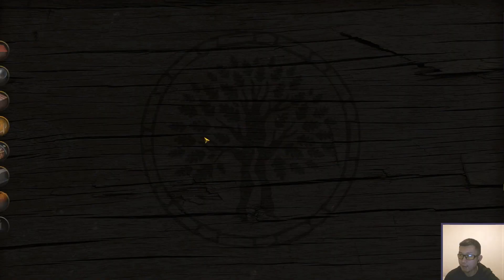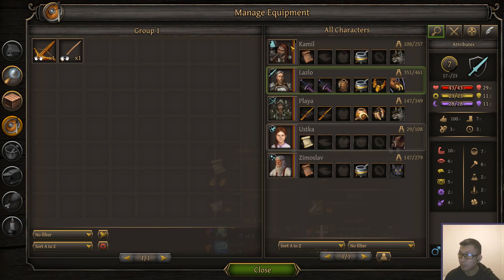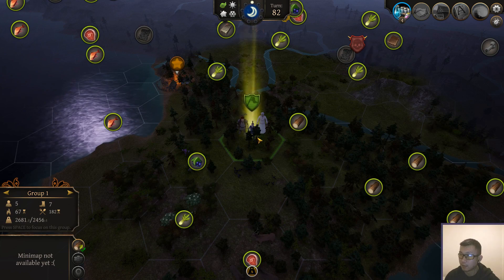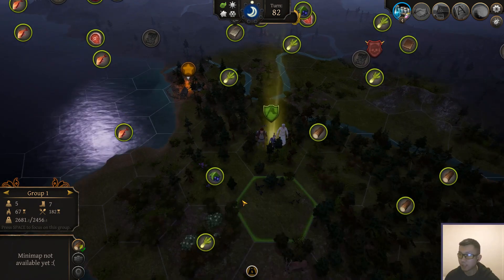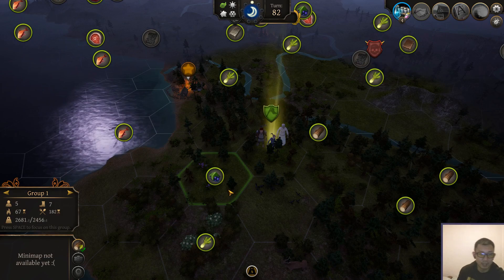Let's double check — we have all our provisions. We have a bunch of food types, food for 182 turns. We have a bunch of different wood, enough for 67 turns of fuel. We have decent equipment on everybody. Wild grows up in 10 turns. Let's set sail — we're going to go here to this island. But with that, we'll end this episode of the YouTube Let's Play. Hope you guys are enjoying it so far — like, subscribe, and I'll see you in the next one.